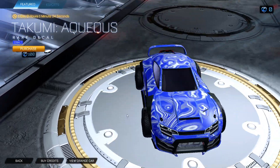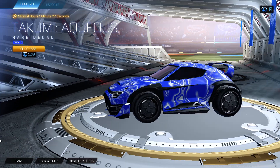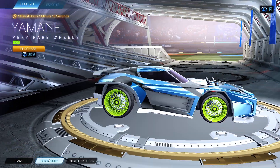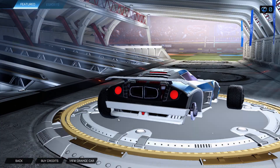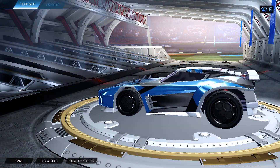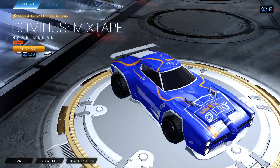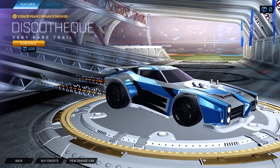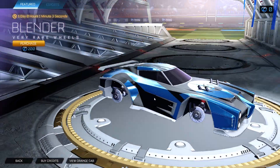Definitely not as good as the Titanium White Dominus. Cobalt Aqua for the Takumi — Yemen Limes are rare wheels. Never seen these, really. Claw Hoppers — never seen these before. Dominus Mixtape Orange decal. Discotheque trail, Blender wheels.